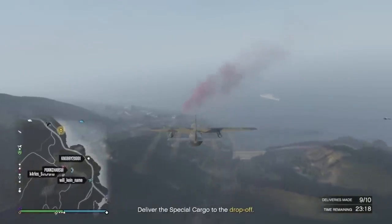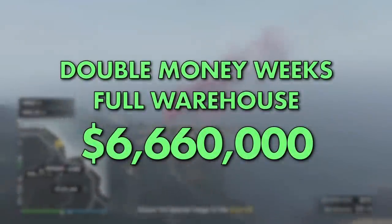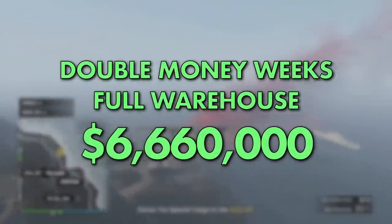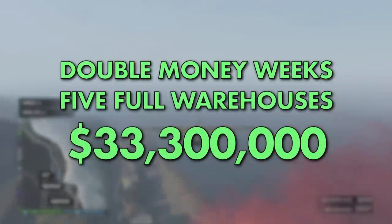If you waited to sell during double money event weeks and sold in full public lobbies, you'd make over $6.5 million from one full warehouse. Sell all five one after another and that's an astonishing $33.3 million.